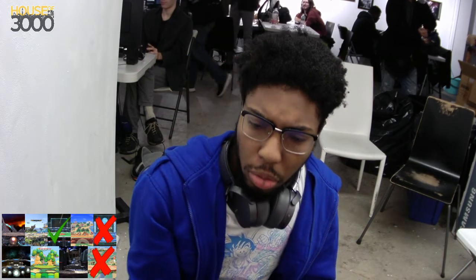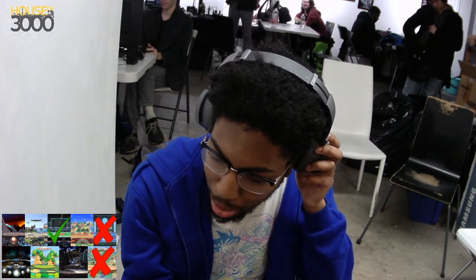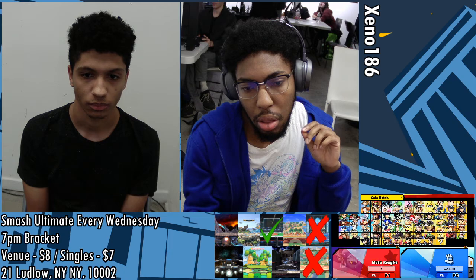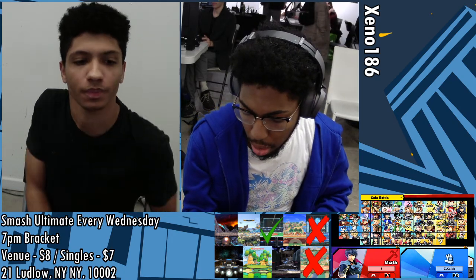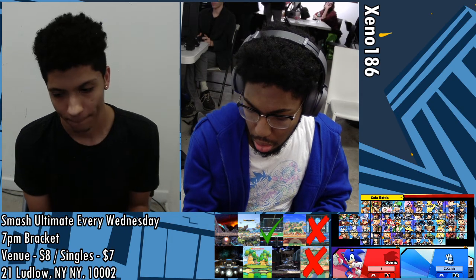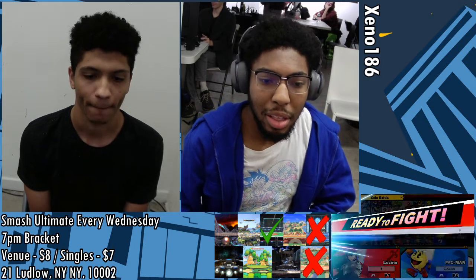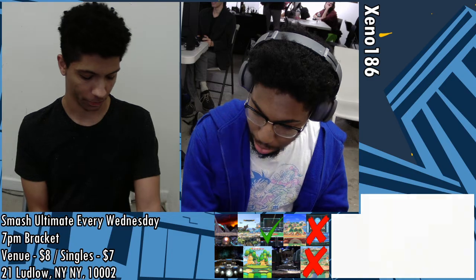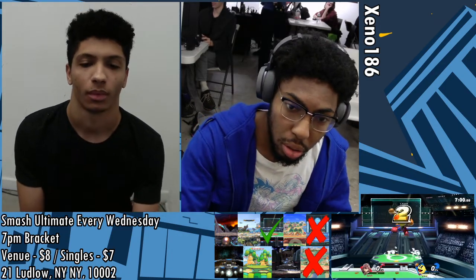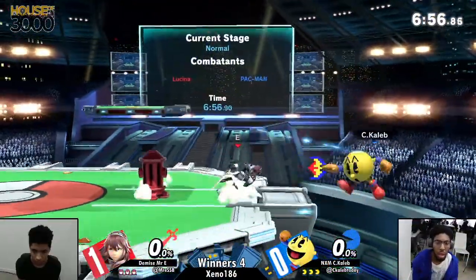Going into game two, Caleb was definitely holding his own — doing super well. He just has to be a little more reserved when getting back to stage. He should also mix up his edge guards on Mr. E, since I saw him covering a lot of low commitments with the downer or fruit. Mr. E's recovery, while linear like Lucina's, lets him maximize her floatiness. They're opting for PS2 — I think a fantastic stage choice for Pac-Man.